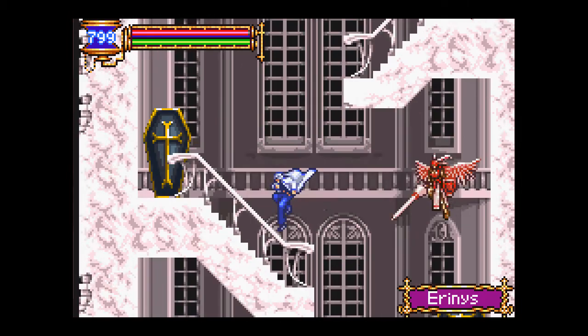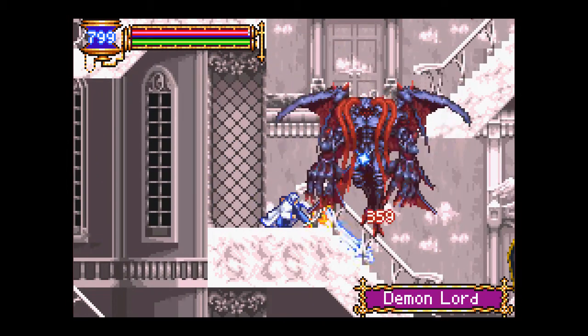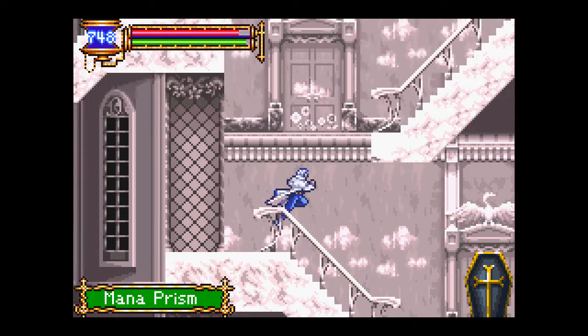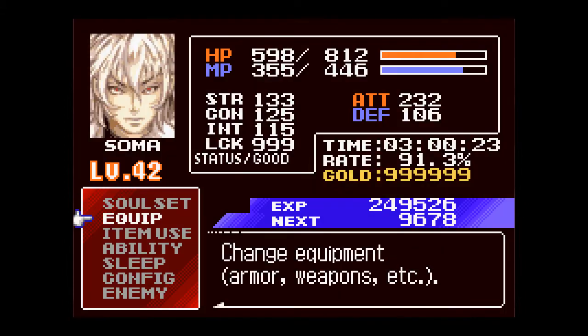We're in the inner quarters. We're gonna go up here. Oh my god! Demon Lord! Demon Lord! We want something of his — not only a soul, but a drop item as well. One moment. And I'm back! Unleashes a furious barrage of magic upon enemies. That's the soul.